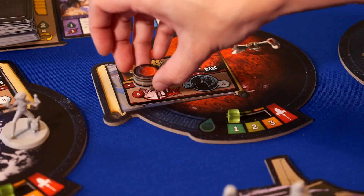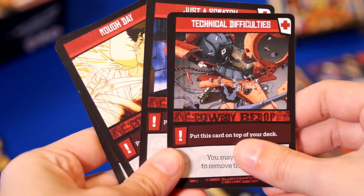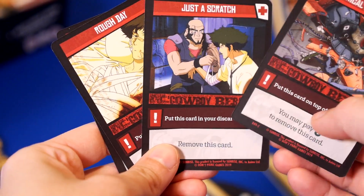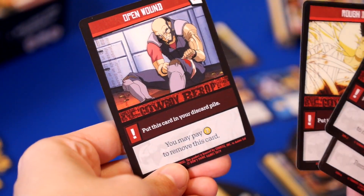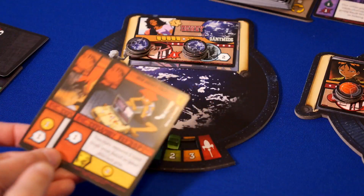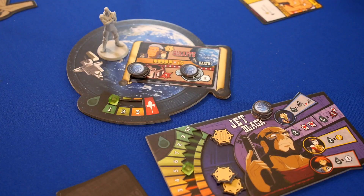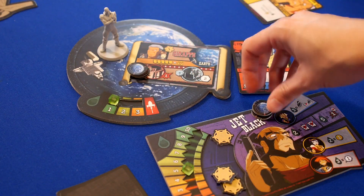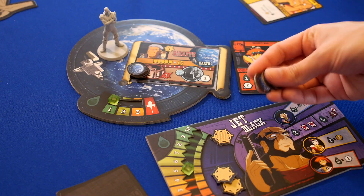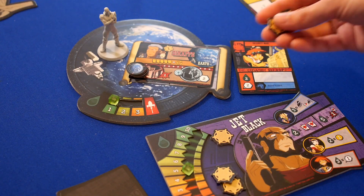Bounties each have a predetermined amount of strength chips and clue chips. Strength chips are usually easy to get but will make you take a damage card, clogging up your deck. These can be removed by playing the required amount of resources shown on the card when drawn from your deck. Clue chips are harder to get but don't give you any damage cards. Any player who has one or more chips will get a point for each chip when the bounty is captured. A bounty is captured when either the strength chips or clue chips are gone from that card.